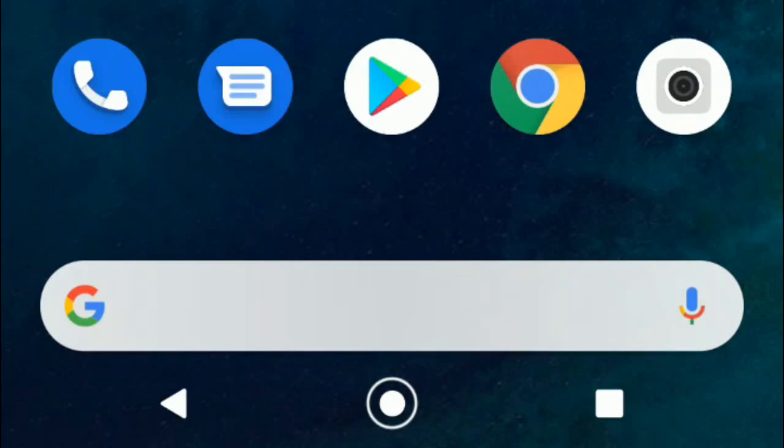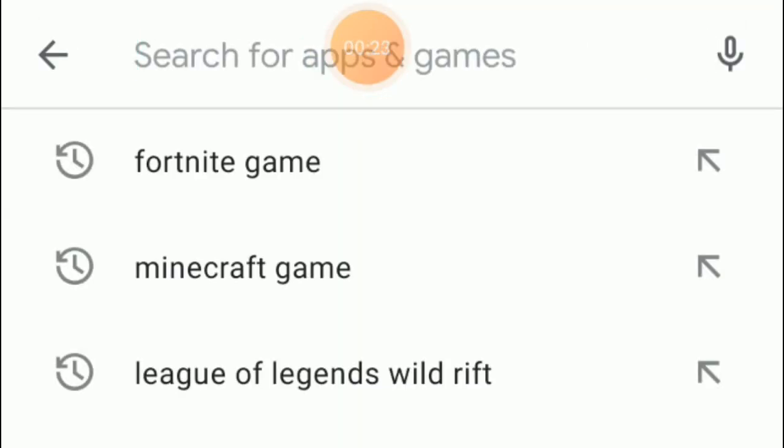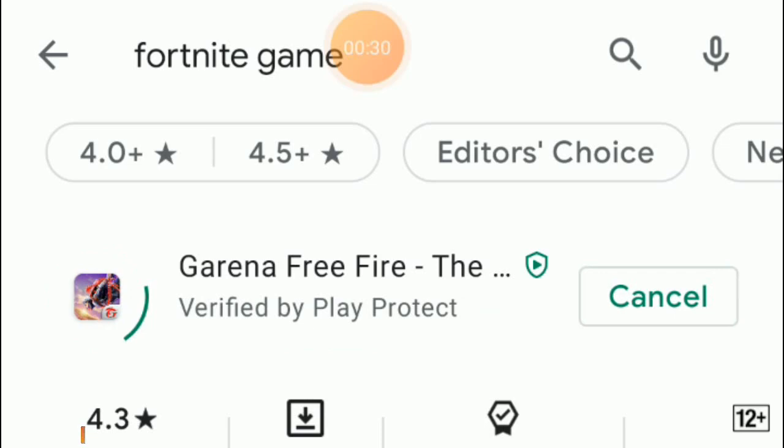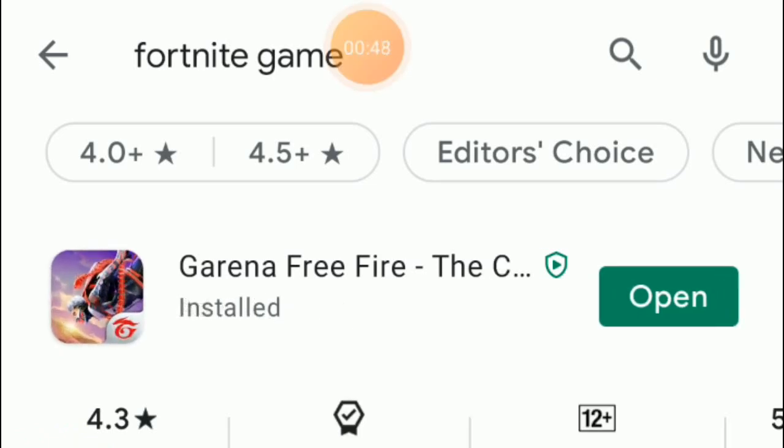Hello guys, Papa here, welcome back to another video. Today we will play Fortnite on mobile. So let's go to the Google Play Store and search for the Fortnite game. Yes, we got the Fortnite game — let's install it and enjoy. The good news is we actually downloaded the Fortnite game and it has been installed. I am very much excited, let's go!